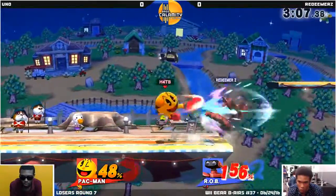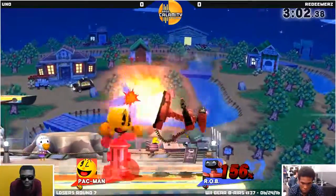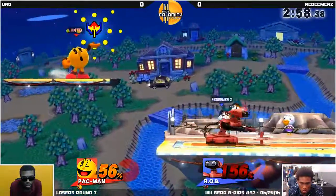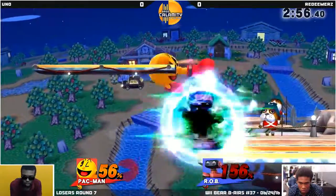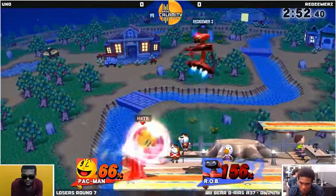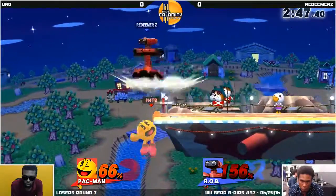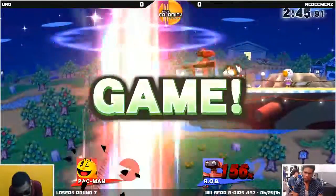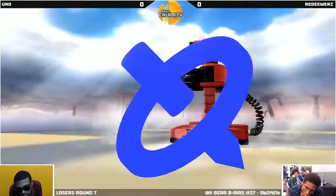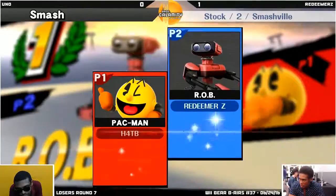I would consider throwing the bell down if he has time after the initial setup. Bell is going to be pretty good, but he's looking for the key. 156% — that'll work for the kill. If he jumps and throws it... Wow! What a great connection! Gyro to dair! To the shadow room. Beautiful setup by Redeemer.